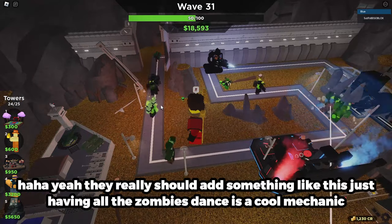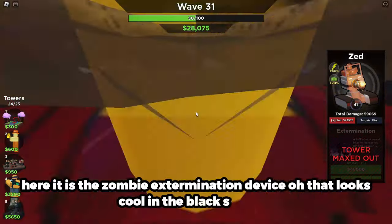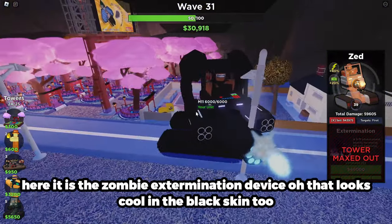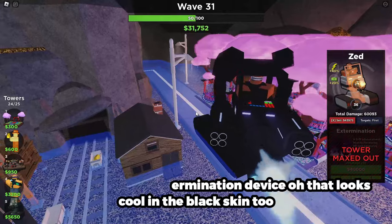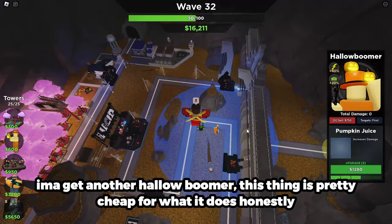They really should add something like this — having all the zombies dance is a cool mechanic. Here it is, the Zombie Extermination Device. That looks cool in the black skin too! We got another Hollow Boomer; this thing is pretty cheap for what it does honestly.